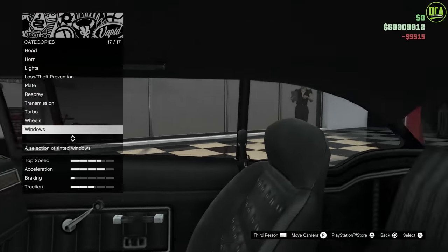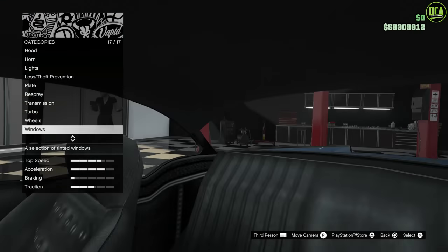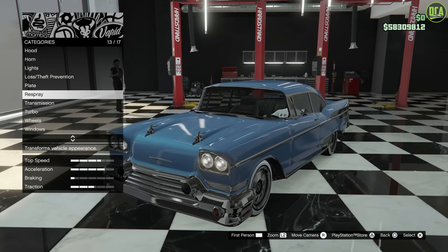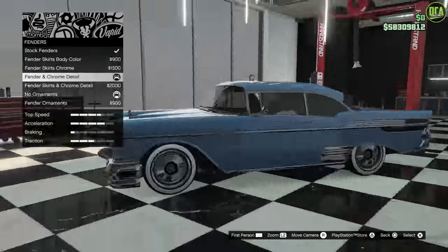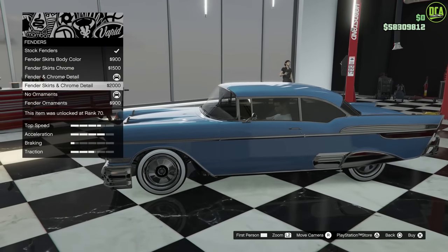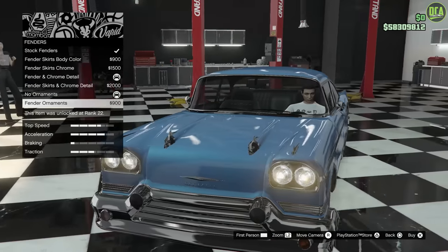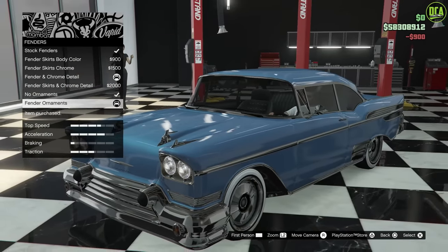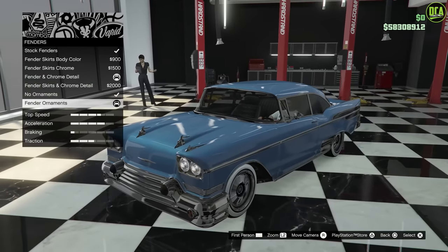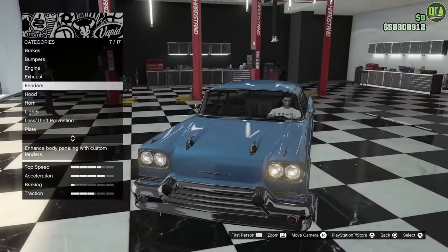I do want to hide that interior a little — it's not the best. Obviously the Benny's variant gives you a nice interior; this one is just awful. I also missed an option in the fender category — so you have the side chrome options, and then there's a secondary option: fender ornaments. It's kind of weird how they put multiple options in the same category, but fender ornaments definitely looks nice. Love that. And that's all the options.